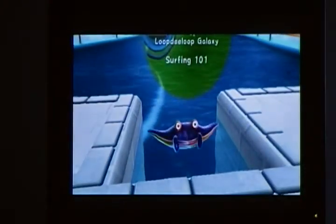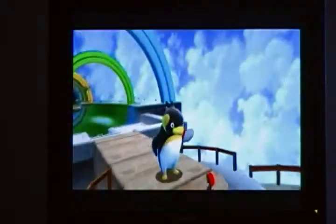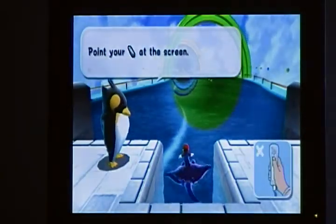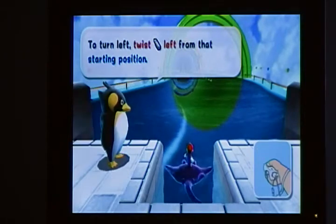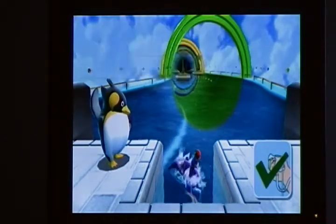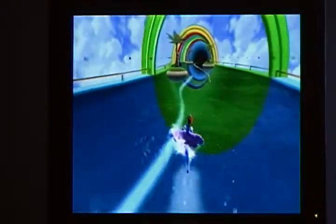Loop-de-loop Galaxy, Surfing 101. We are going to surf. Here's this penguin dude and he says, are you a water surfer too? He explains: this is your first time surfing, right? Let me show you — point at the screen. Yeah, that's the basic position. Turn left — twist left. Turn right. And all you need to do is hold down A to speed up. So here we go, we are surfing.